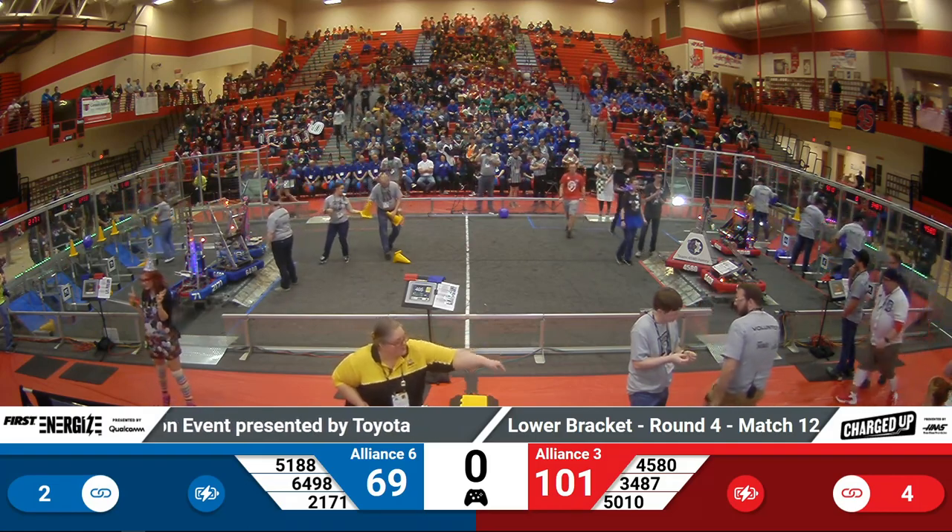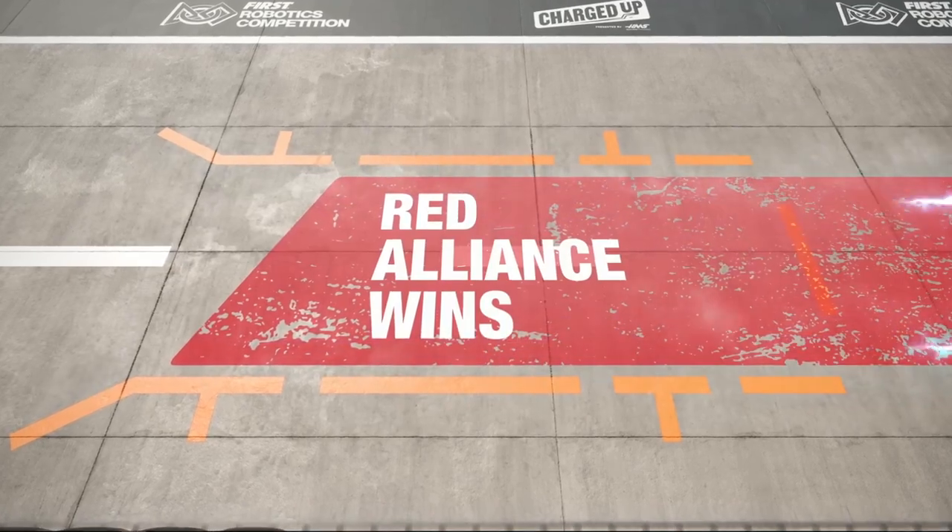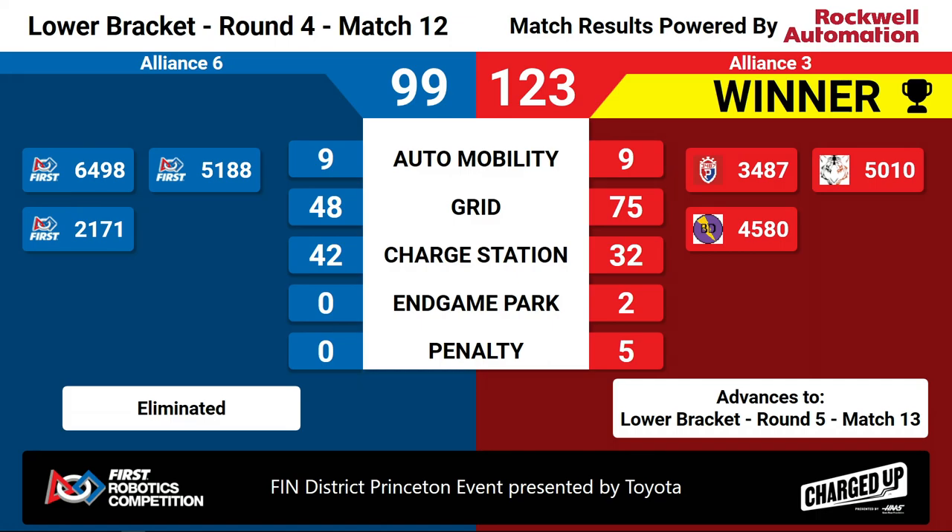We have match results. The winner moving on to the next lower bracket is the red alliance! The red alliance winning 123 to 99, commanding lead over the grid and endgame parks. Let's take a moment to congratulate alliance number 6 on the blue alliance — they're composed of 64-98, 51-88, and 21-71 for an amazing run so far!